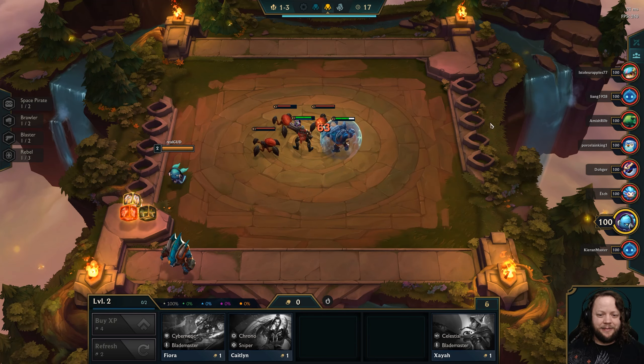We don't really have a good situation to use Zeke's Herald just yet. If we had one more backline unit that would benefit well from attack speed, we could use Zeke's Herald there. But we also picked up a whole bunch of stuff here, so that's nice.